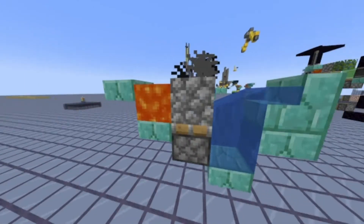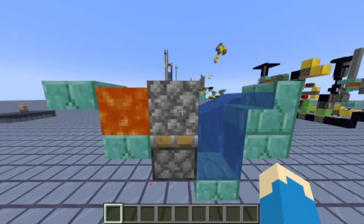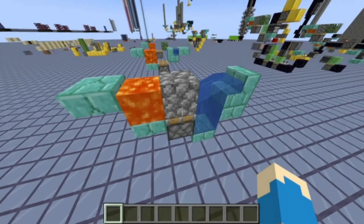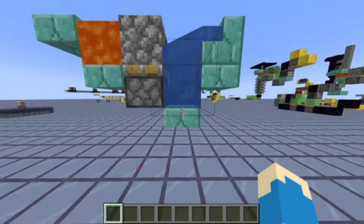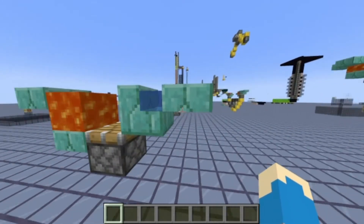Once I remove the barrier, the lava flows into this block, and it hits the water and forms cobblestone. You need to activate the piston and it shoots up. It worked. But I could do better, and so I have.